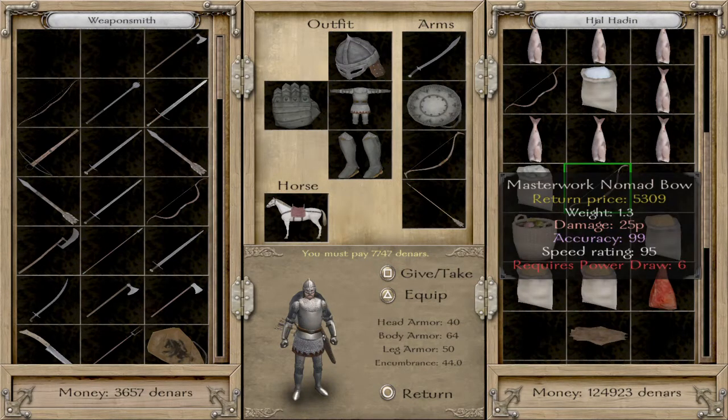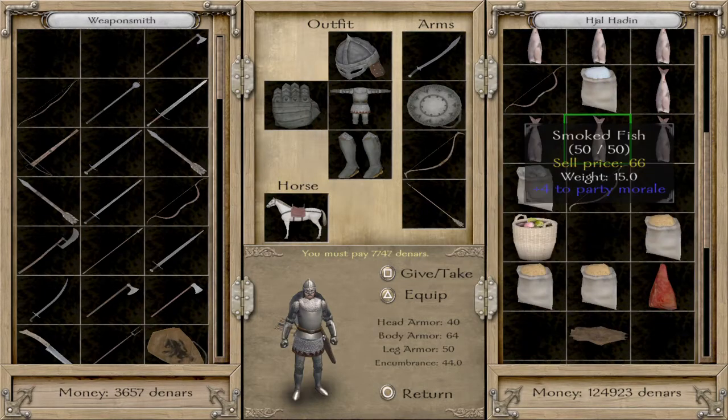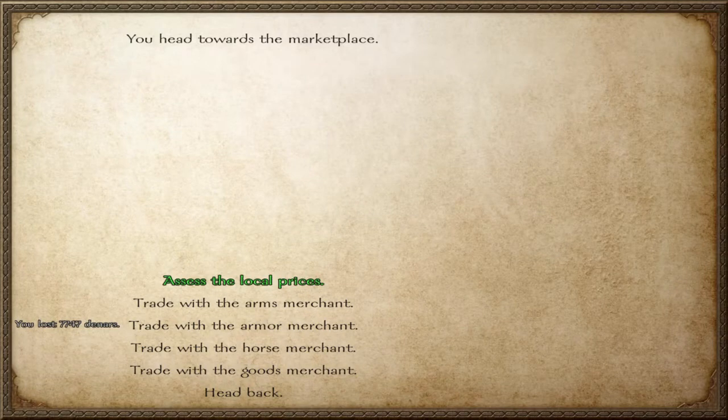So I went ahead and bought — wow — this is the Masterwork Nomad's Bow. This should be shooting very fast with 25 points of damage. This one is a strong cricket bow, so I think we will get there, not too quickly though. But it makes sense for us to have this because we're building up our team, our companions, to be strong in bow.